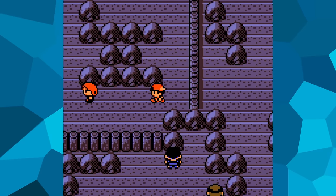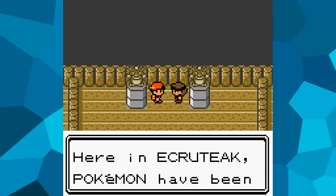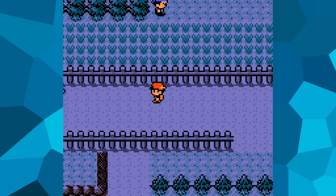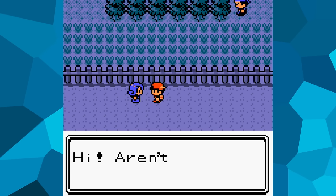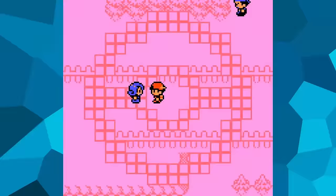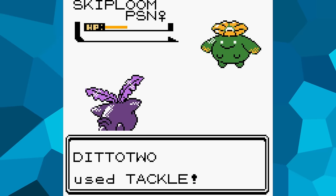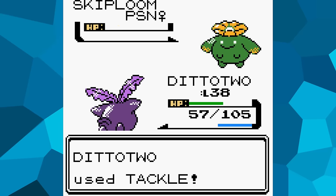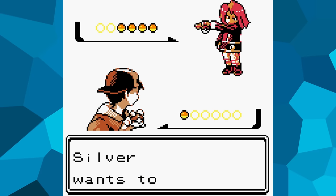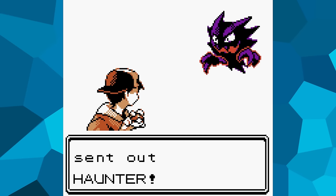The next destination is Ecruteak City, where I need to complete both the third rival encounter and the fourth gym leader, Morty. For now, I ignore both of them and defeat all trainers available at this point in the game. Morty's badge is the one that lets you use Surf, so I can only delay him so long, and my rival must first be defeated at the Burned Tower before I can enter his gym. These two are pretty tricky opponents.